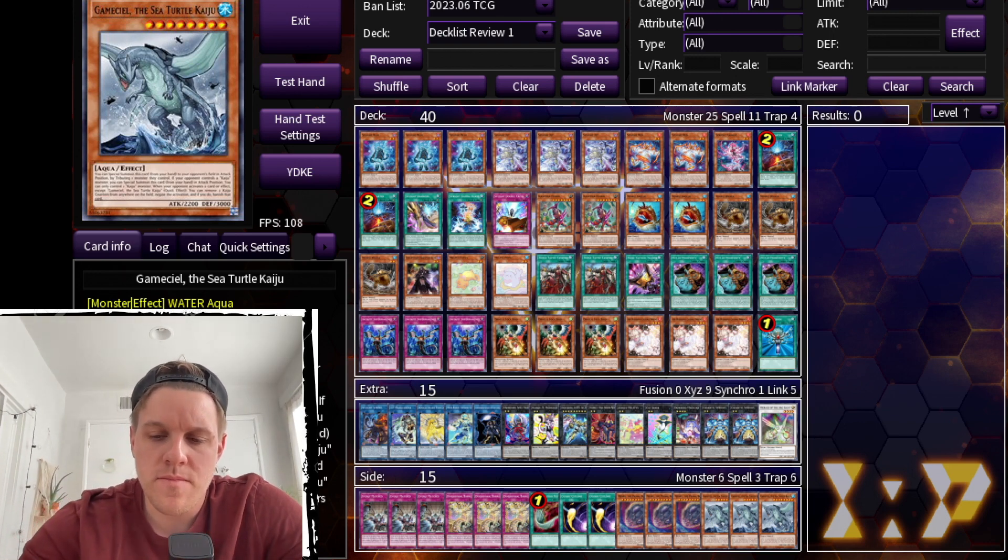I added the third Cosmic Cyclone because we cut Evenly Matched so we need a bit more back-row removal. I also added a third Triple Tactics Thrust in the side deck, because that card is just incredible going second against so many decks — you really want to see it.